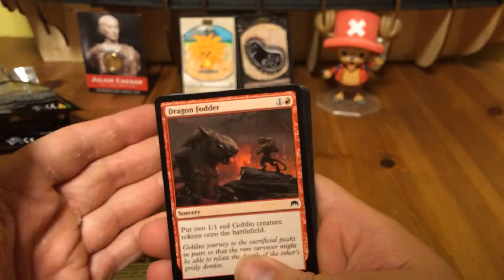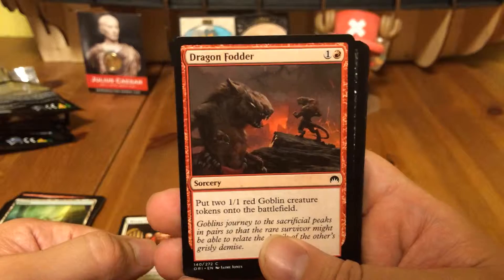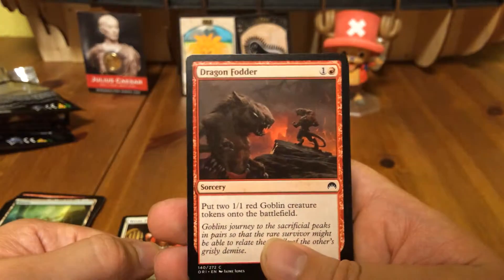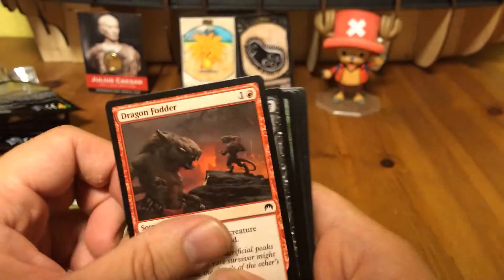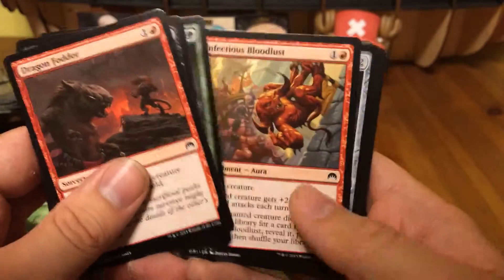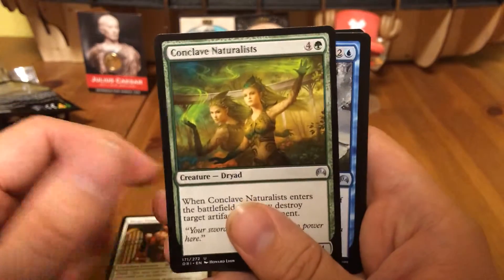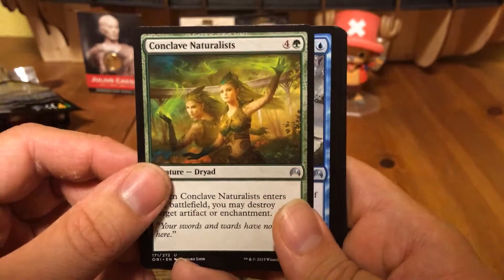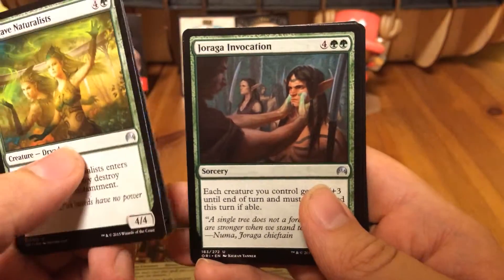Dragonfather — really? Did we already see this one in Dragons of Tarkir? Seriously, it's like a waste of printing a card. Evolving Wilds is also a waste of a common slot — put something interesting in there, something new, something people would actually want.